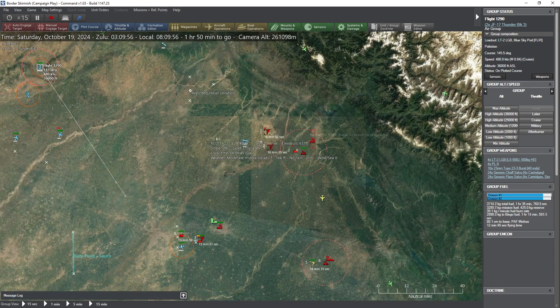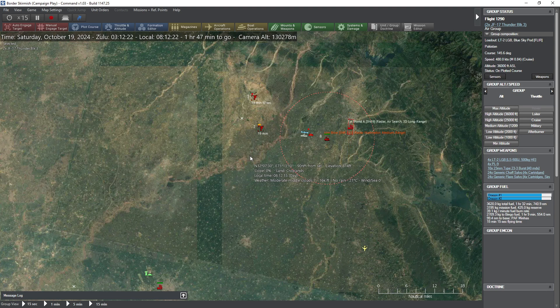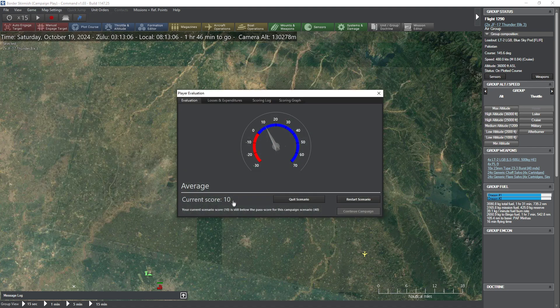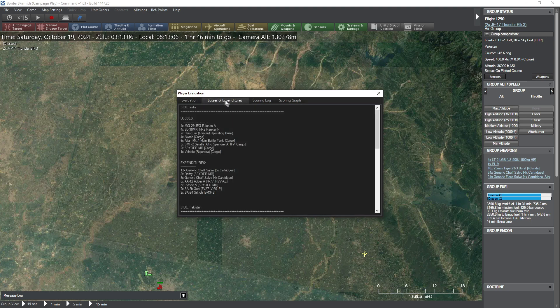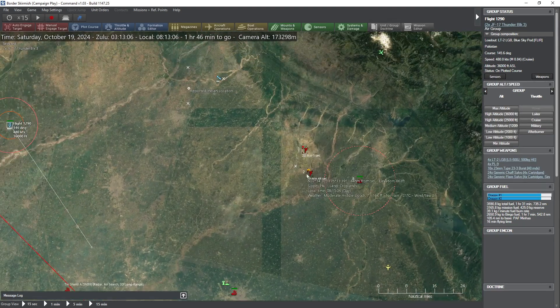If we take out these two targets and can also take out the remaining two FOBs, then we win if we don't take any further losses. Weapons incoming — all four. These are just three; one of them's coming north. Yes! We got it! The second one came through — one of them got shot down, the second got through. Second FOB destroyed.